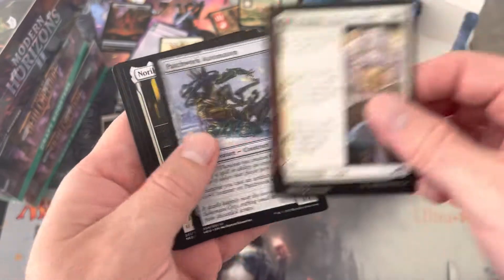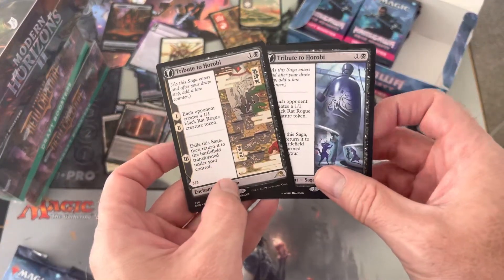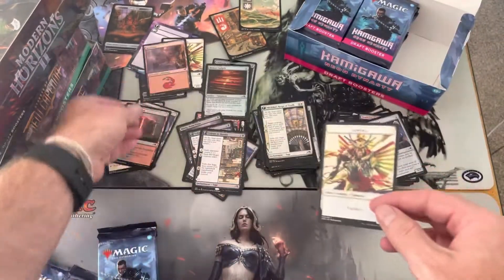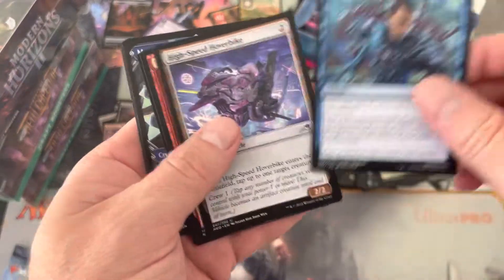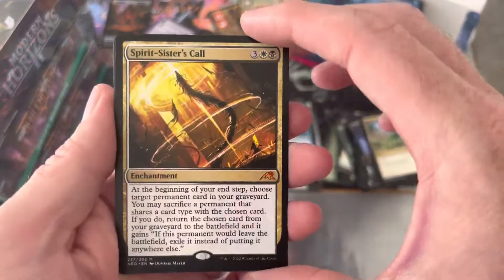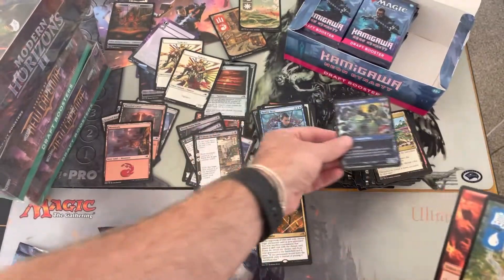It's a little booster box blitz for you all, we're going quickly. Tribute to Horobi again in the other art — you can see them side by side there. Just a regular old mountain — that was wild, packed back to back in the box like that. Spirit Sister's Call — there's our first mythic! Pretty awesome, love the art on that too. And we got one of those beautiful lands chilling behind our showcase.